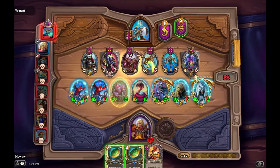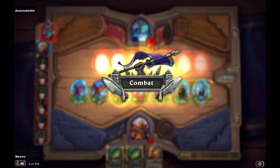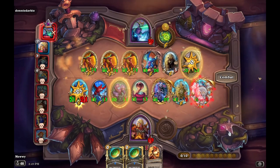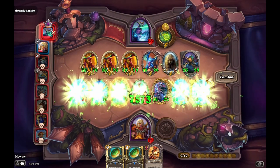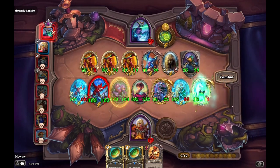Most builds require you to buy numerous cards to scale infinitely, like Nagas, Pirates, or Dragons. While the Goldrin build doesn't have infinite scaling, their beasts can gain a good amount of stats with a combination of Monstrous Macaw and Baron Rivendare. They'll easily be able to defeat other builds before they hit 100/100 in stats. The downside is, to compete against those infinite stat builds, you're going to need multiple triples, reborns, and extra stats to defeat them.